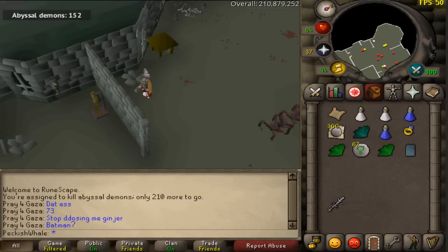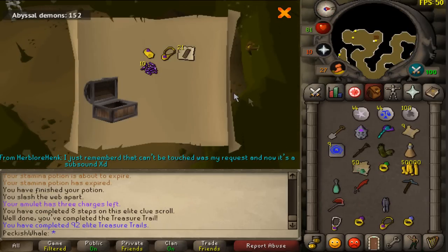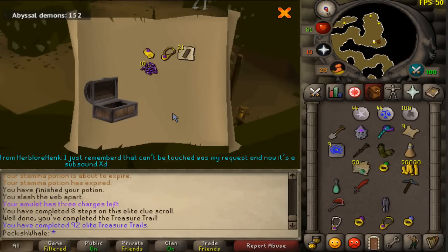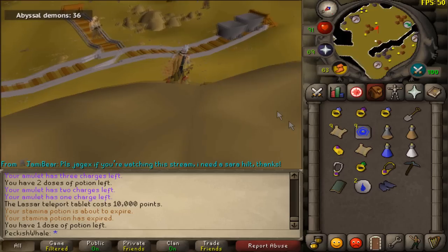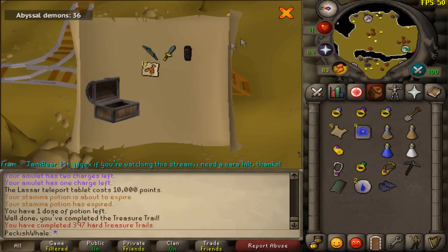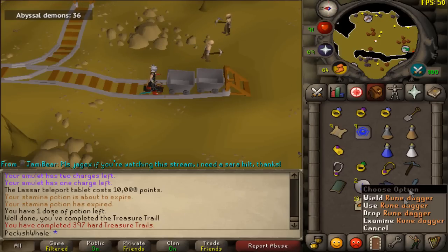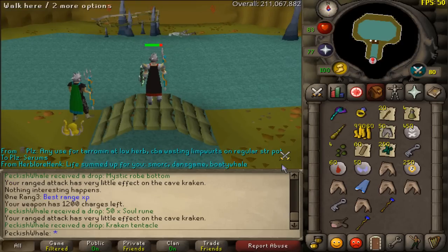Always nice when the abyssal demons drop an elite clue scroll instead of the hard one. Let's go and do this one — give me that fiori enemy kit. This is probably one of the most woeful elite clues I've actually ever had. We got like 20 people here — I'm dropping every single piece on the floor. I don't even care. That might be the worst clue I've actually had on this account.